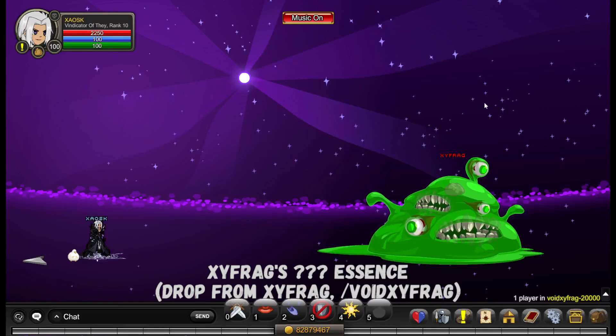This is Xyfrang, the Modified Slime. He's quite easy to kill — all you need is someone to taunt when he says Bleach, and that's pretty much it.